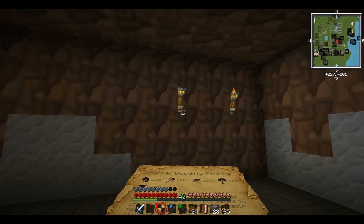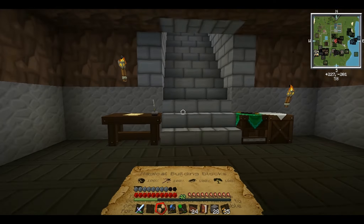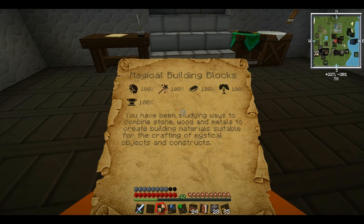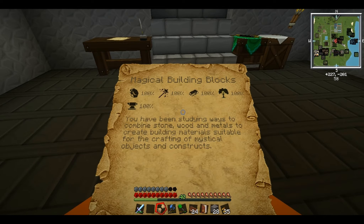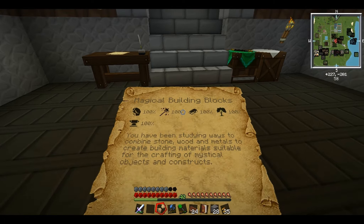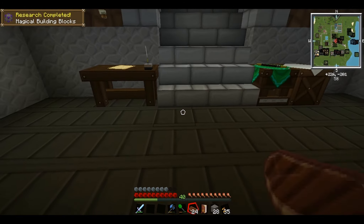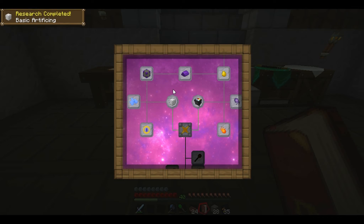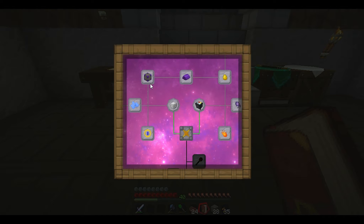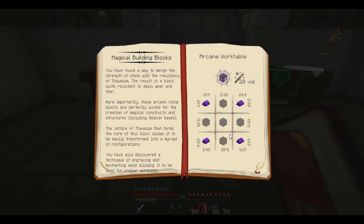This is what I wanted to decorate our little underground area with, so let's have a look. 'You've been studying ways to combine stone, wood and metals to create building materials suitable for crafting new mystical objects and constructs.' So let's discover that and look at our Thaumonomicon. We've got basic artificing - so we can make arcane stone blocks, wow, that's quite nice.